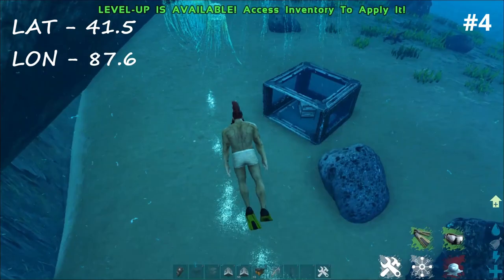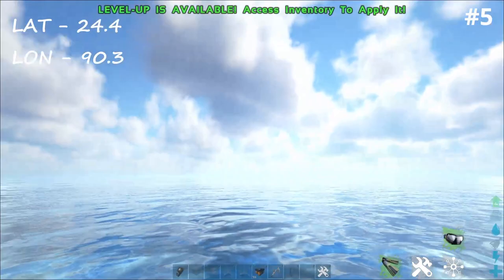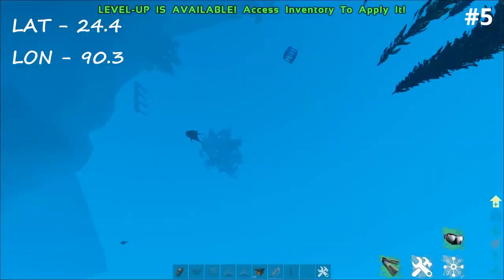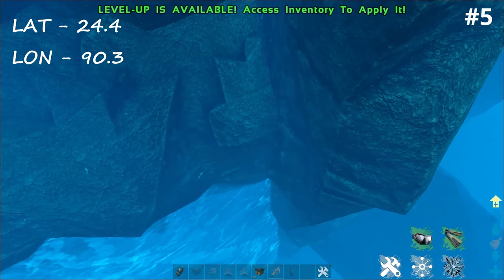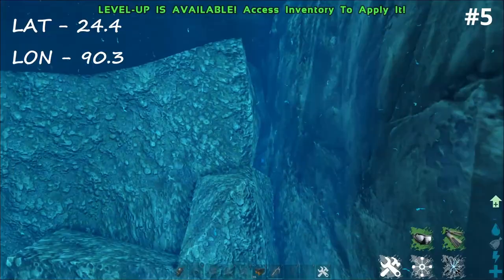There's a couple more that are very similar to this as well, so let's go check those ones out. Quick look around the area - the GPS coordinates are 24.4 and 90.3. Going straight on down and you can already see there's a little gap just in there, that's where we're heading. You've got the big bubble right there so we're sort of just above it. This is unofficial - you can see it and we can't get through in this spot.